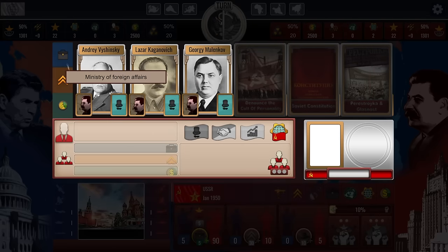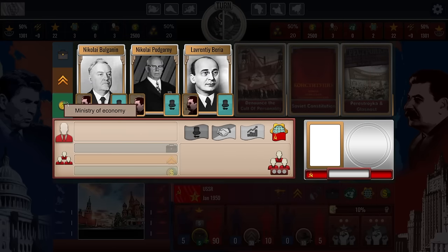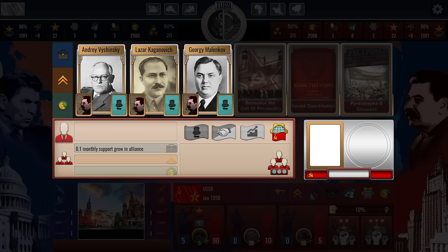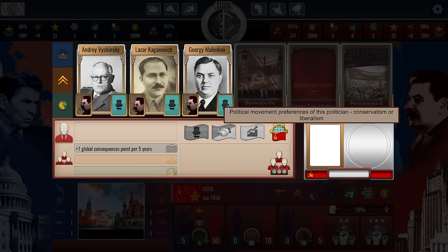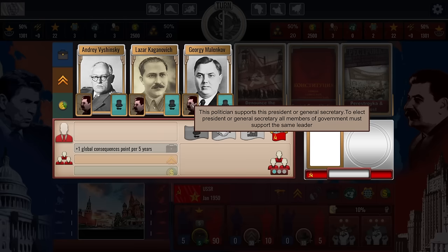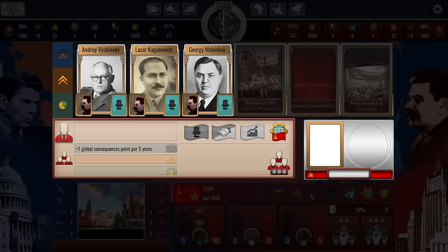Now that we're jumping in, we have to choose our cabinet ministers — there are three: Ministry of Foreign Affairs, Ministry of Defense, and Ministry of Economy. Each one has different perks. Andrei Vishinsky gives 0.1 monthly support growth in alliance. Lazar Kaganovich — I'm sorry, I'm not very good at pronouncing Eastern European names — reduces influence to a faux alliance once per two years. Georgi Malenkov increases global consequences one point per five years. He supports Stalin, so I think we'll go with Georgi Malenkov for our first cabinet minister.